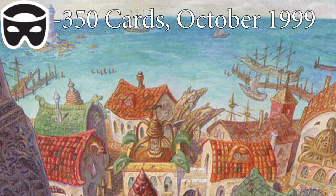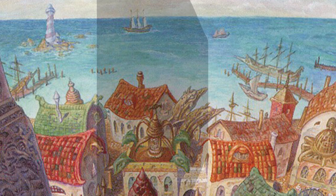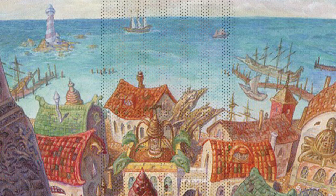In October 1999, the Weatherlight crash-landed on the plain of Mercadia with the release of the set Mercadian Masks. As mentioned in my last video, Urza's block was absurdly powerful, and Mercadian Masks marked a conscious decision to lower the power level of the game. For this reason, it's quite unpopular. Sets designed to rein in the power of the game are rarely well received. Urza's block is a crazy fireworks display where everything is puffing off and exploding in a million different directions at once. Mercadian Masks is a single sparkler. I think that Mercadian Masks played an absolutely necessary role in rebalancing the game and bringing it back down to normal, but it's very understandable why that's left it a bit unpopular.